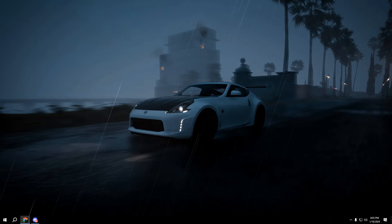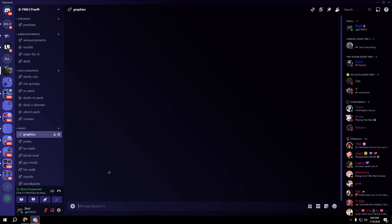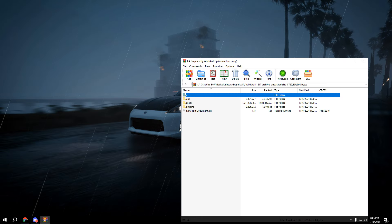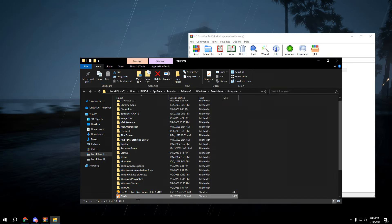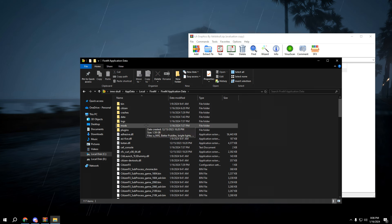This is how you download the LA graphics. Go on my Discord — it's gonna be in graphics, it's gonna be the latest one. Open it, then search 5M, right-click, open file location. Do it again, update it, go to mods, then plugins, and delete both of them.